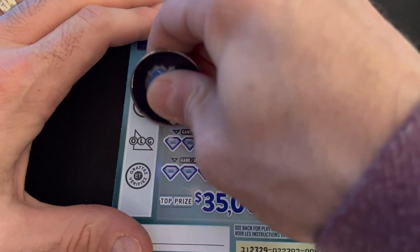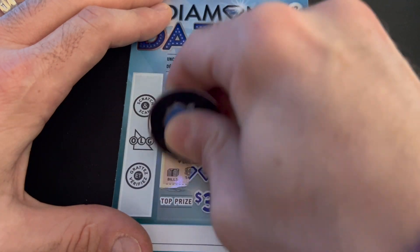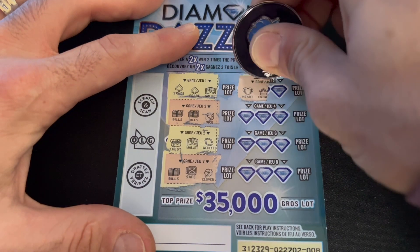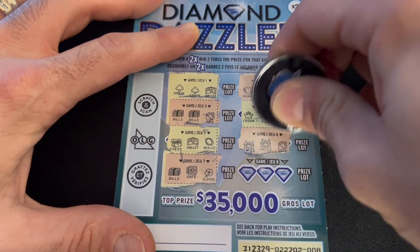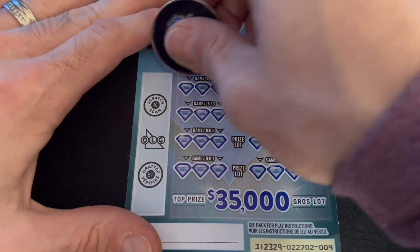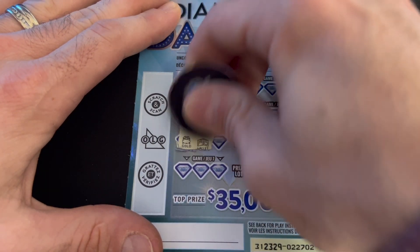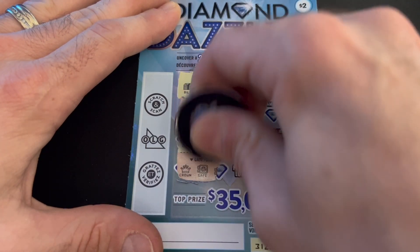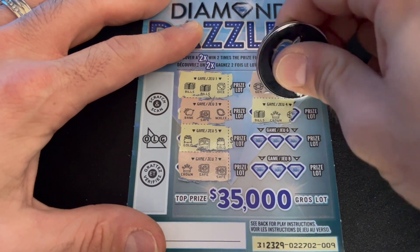Let's see if we can find that 2x. Spade, spade, wallet. Bills, bills, dice — nope. Nothing there. Castle, castle and a dice — no. Clover, clover. Bills, bills, dice — nope. Piggy — nope. Two pots of gold and a wallet. Two safes and a crown. Gem, gem and a castle — nope. Coin, coin and a purse. Piggy, piggy and a castle.